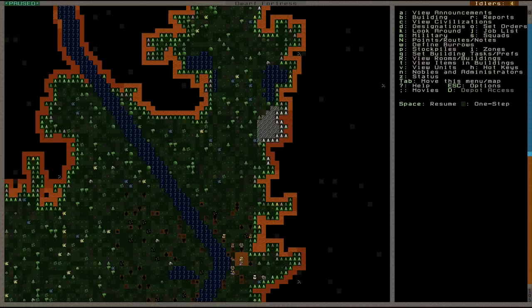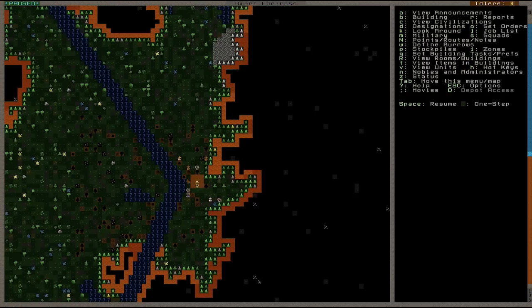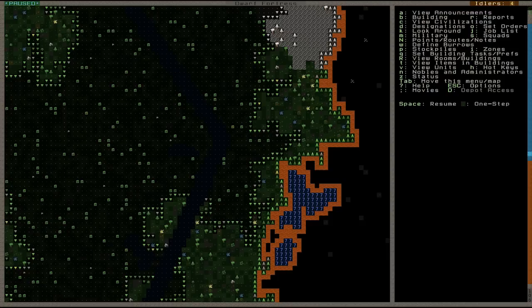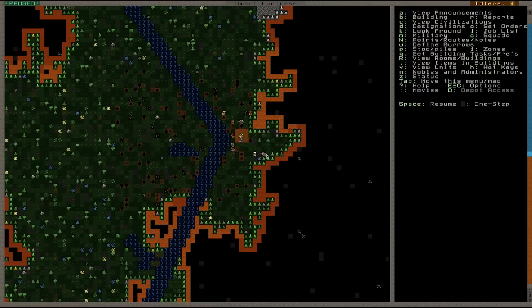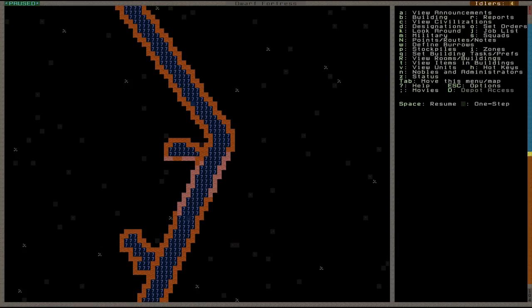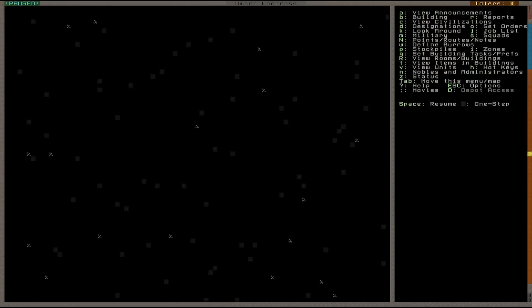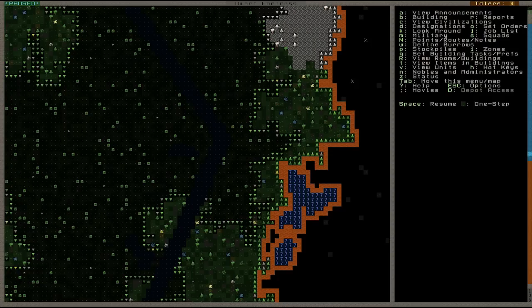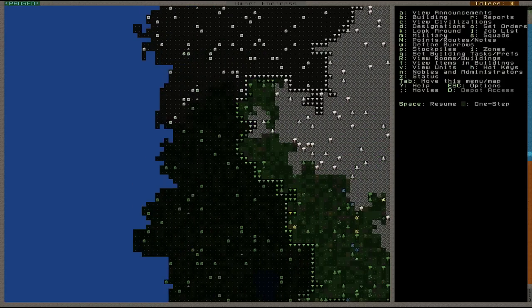We've got a fairly decent open space to create our environment with. Now you might think — what's happened to all this land? Well, we're in a valley. So if you want to move up the valley, hold Shift and press the greater than and less than keys to go up and down Z-levels. On the far right bottom corner you can see I'm on level 105. Going down it'll go to 104, 103, 102 — we're descending deep into the ground. There's our river on the base level, and going up you can see this mountain on the right slowly rising, developing into higher land with snow-covered peaks.